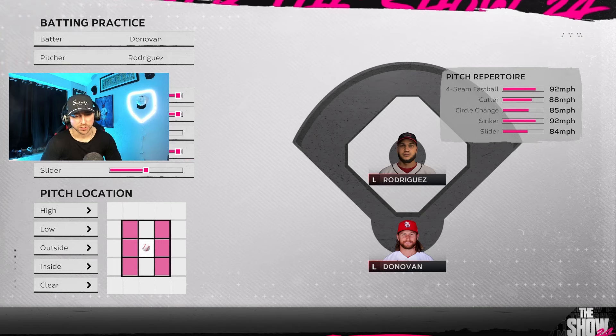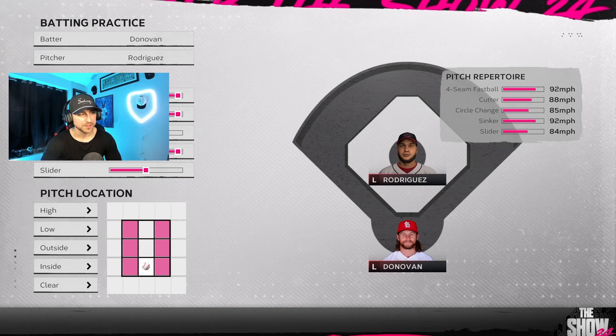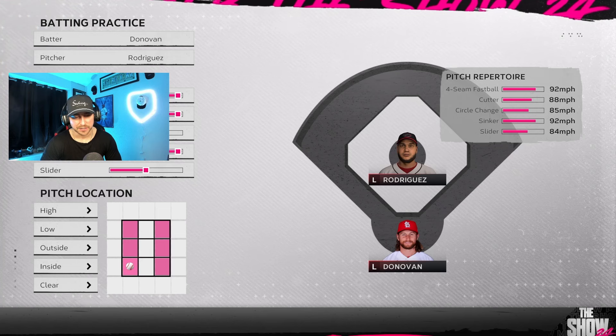When you go to pitch location, this is where it's huge — always keep it on the outside portion. You can keep it in the middle, but I think you really shouldn't, because most guys are going to be pitching in those edge zones. If you got a guy that just throws down the middle, there's no point watching this video because you're going to be hitting dingers anyway. Keep it on the outside and inside — that's the best option.